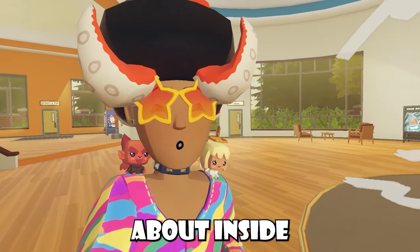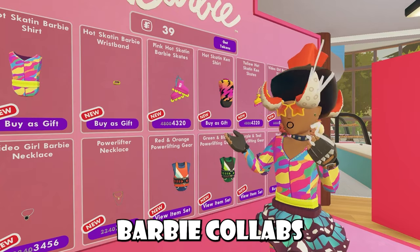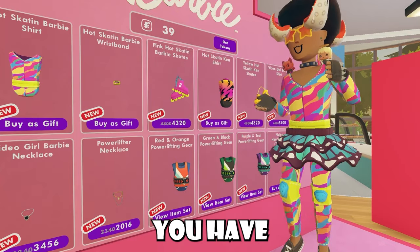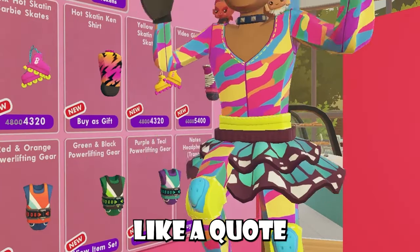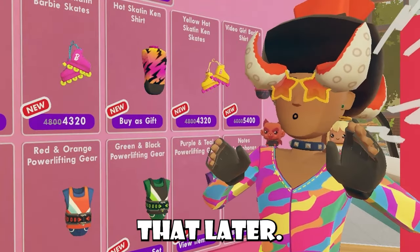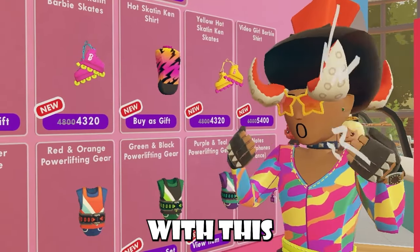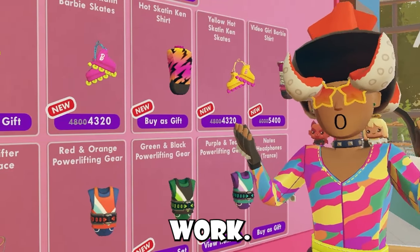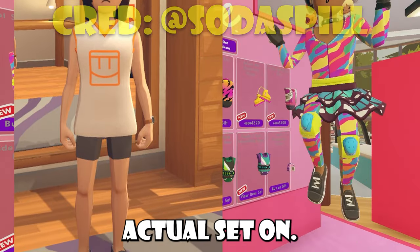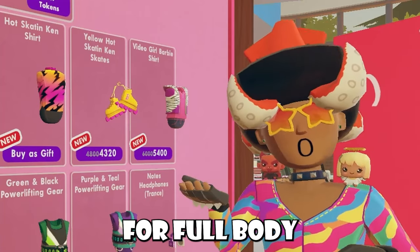Something cool I wanted to talk about is the Barbie sets. You may not have noticed this at first, but with the new Barbie collabs, if you wear these items with full-body avatars, you have different pants as well. So it's sort of like a quote-unquote onesie, and that's what we'll be referring to these items as. Whenever you would go into full-body avatar mode with this set on for the first time, it wouldn't work — you'd appear with default clothing. I'm pretty sure the same thing happens with the Ken shirt as well, because they're both onesie items for full-body avatars.